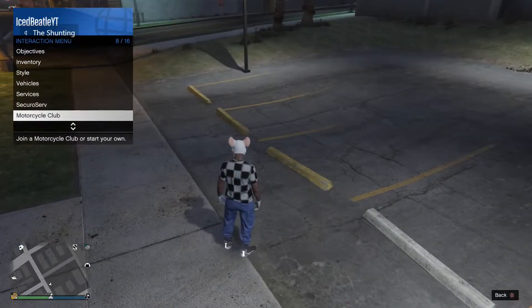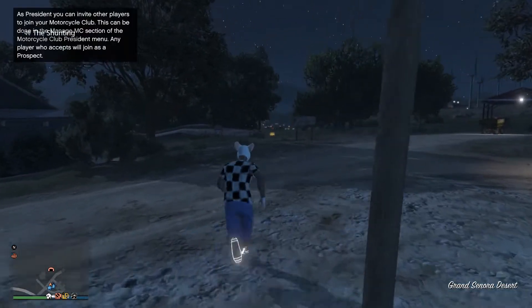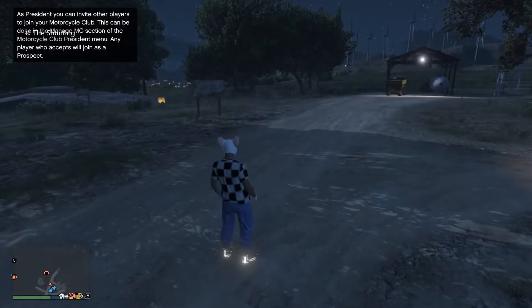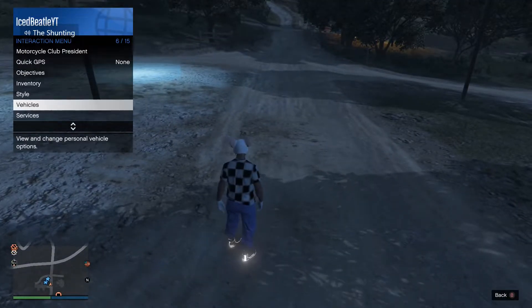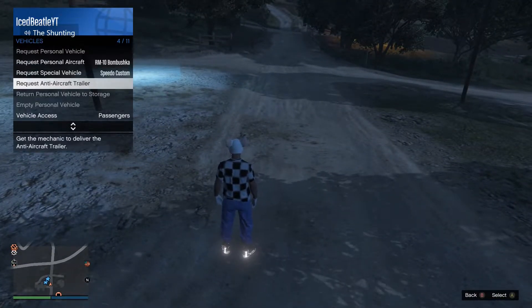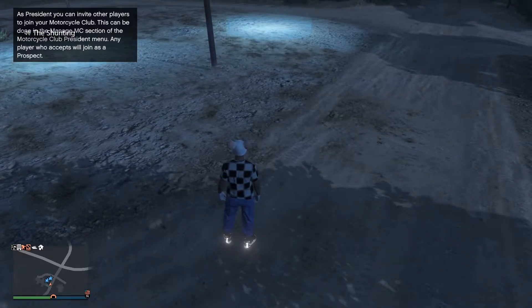Once you spawn in a new lobby, head over to your bunker. Once you're at your bunker, open up the interaction menu. Go to vehicles and request the anti-aircraft trailer.